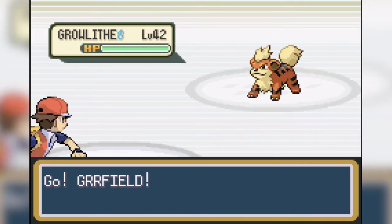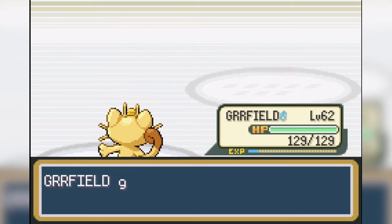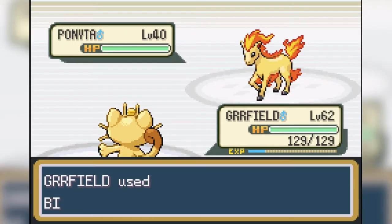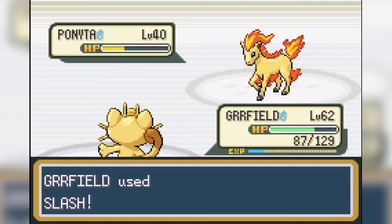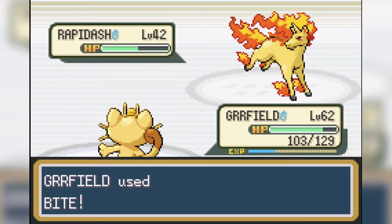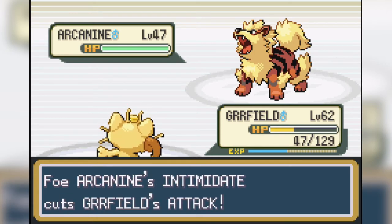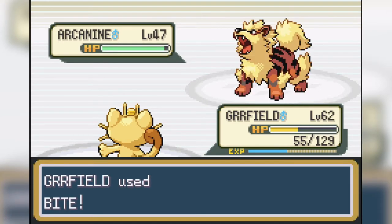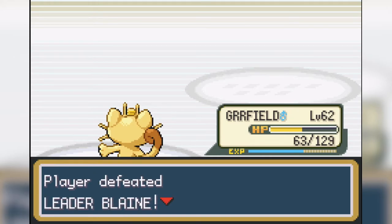Now it's time for our battle against Blaine. He starts off with Growlithe, which lowers our attack, but even with the attack drop we manage to take it down with one Slash. Next out is Ponyta — I try to bite to get that flinch but it doesn't work out, and my little pony hits back with a Fire Blast. It does a lot of damage but we take it down with another Slash next turn. Rapidash does a ton of damage with Fire Blast and takes us into yellow health, but a Slash takes it down. Blaine's last Pokemon is Arcanine, which lowers our attack yet again. This means we will have to get a crit to win. I start off with Bite, get the flinch, and on the next turn we risk it all and manage to get the crit, taking down Arcanine and winning the battle. This took quite a while to do, but we can finally move on.